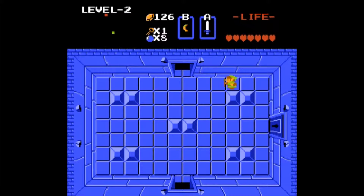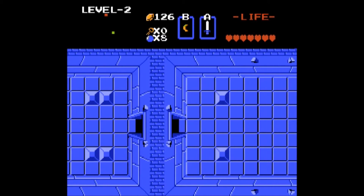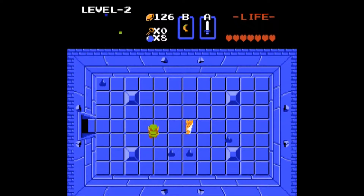You might notice sometimes when you have groups of enemies there will be like a leader — you can't really tell them from the others, but if you kill them then all the other enemies will disappear also. Kind of an interesting little mechanic.